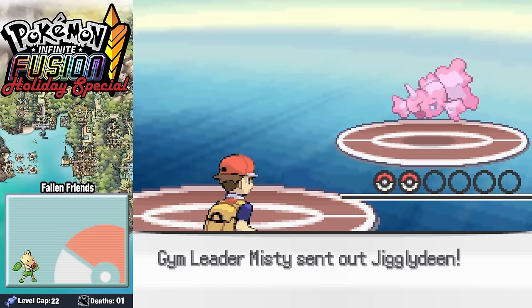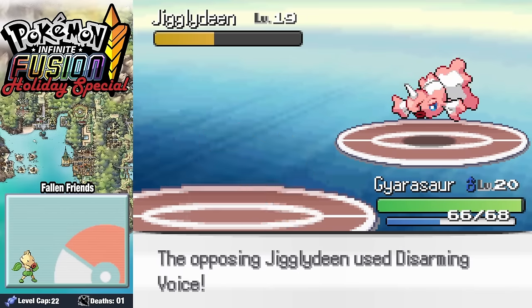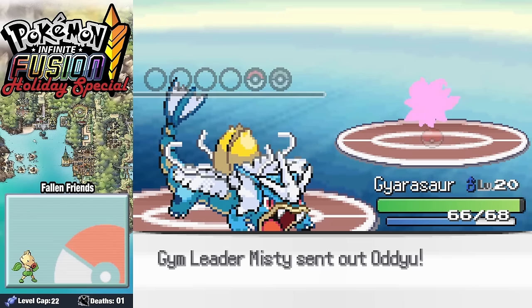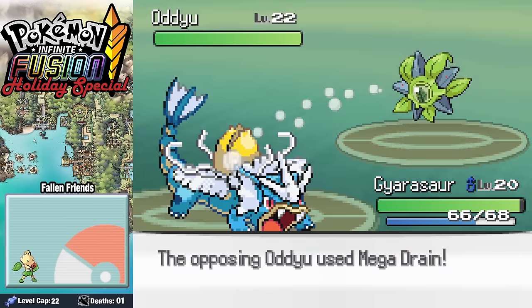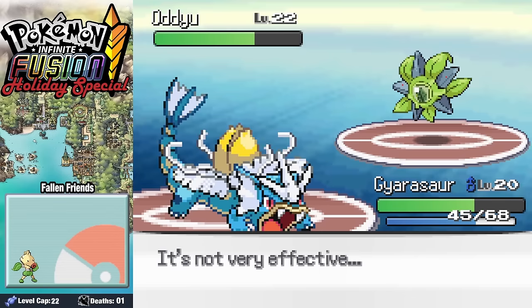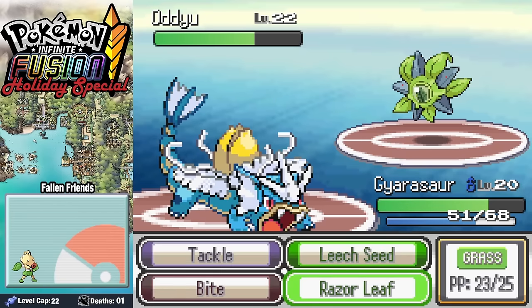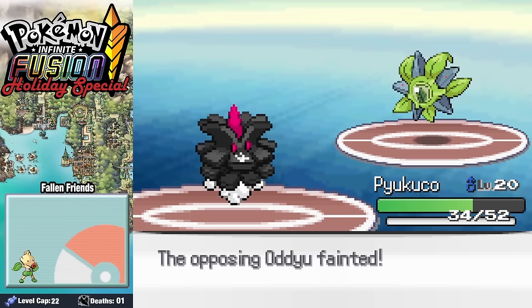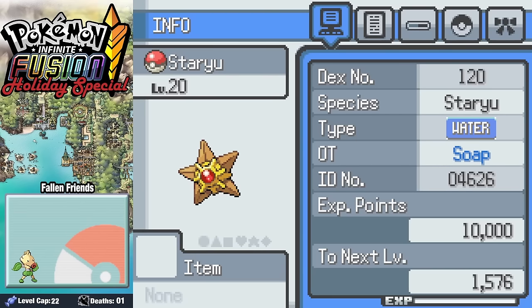Lidine comes in as her first Pokemon, and after two Razor Leeches we take it down without much issue, leading into her Ace, Adu — and I love the new sprite. After trading back and forth for a while and ultimately getting confused, we swap into our Pikuko, and after just one Bug Bite we take it down, earning our Cascade Badge. For our efforts, Misty goes ahead and gifts us a star to place atop our Christmas tree.